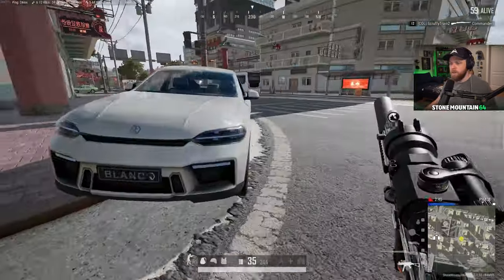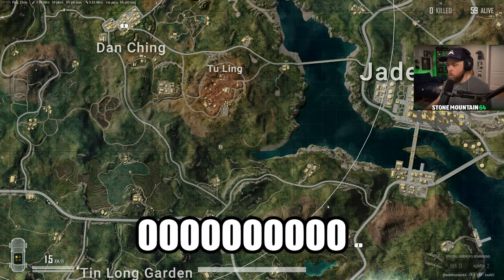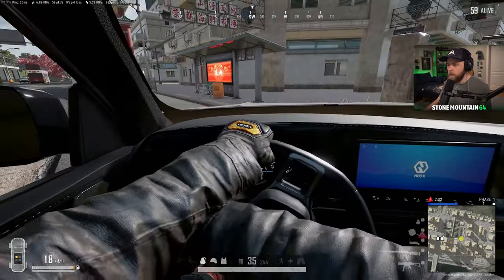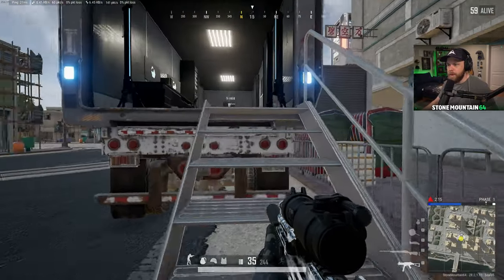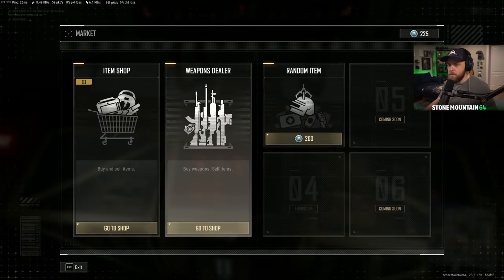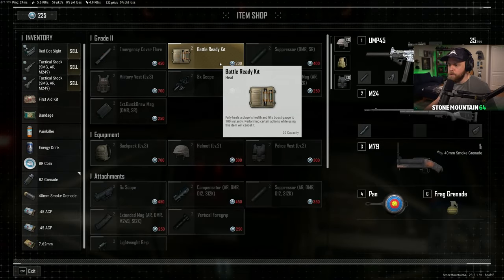Wait, can we drive this car? It looks pretty nice. Number one driver, PUBG, is back. Is this a buy station? Looks like one. Enter the market. Okay, so we can buy and sell stuff. Battle-ready kit — full heals the player and fills boost gauge instantly. That seems OP.